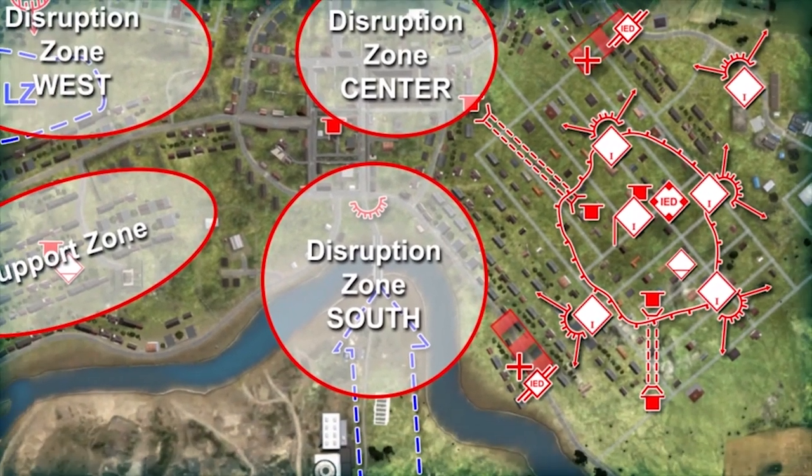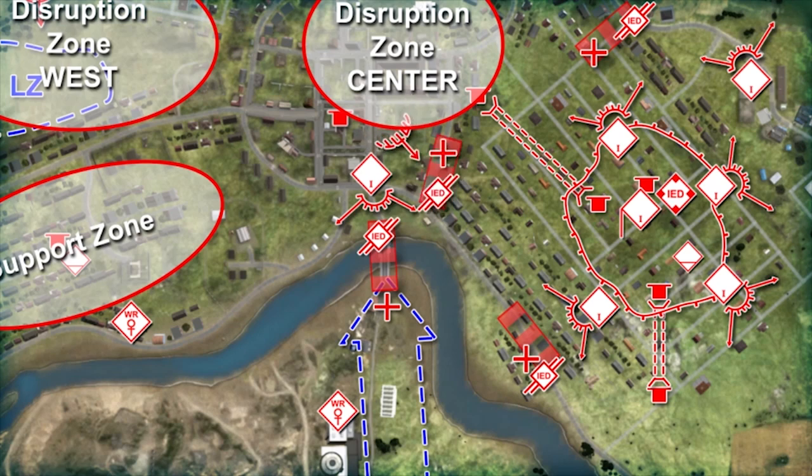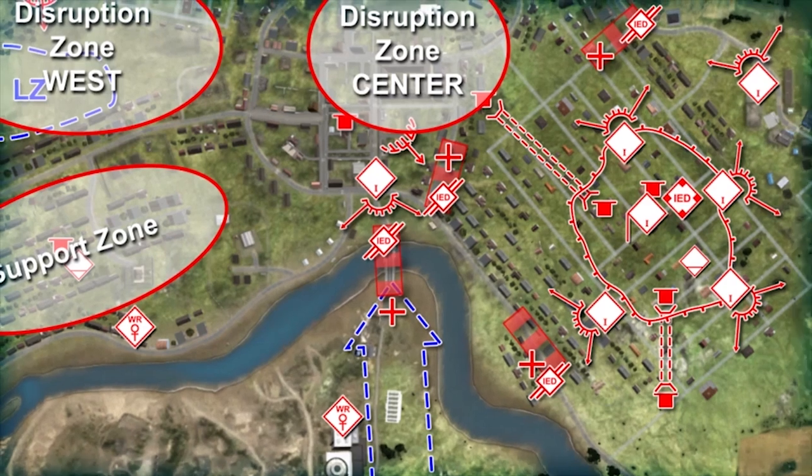Disrupt South Leader, can you block the bridge? Yes. I have two willing recruits that will provide early warning of BLUFOR in the south. The IED will destroy the lead vehicle, blocking the bridge. My direct action cell is armed with an RPG-29 and two RPG-7Vs. I also have a supplementary ambush position prepared in case something makes it across the bridge or penetrates Disruption Zone East.